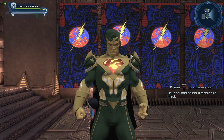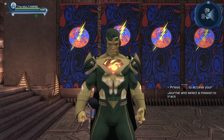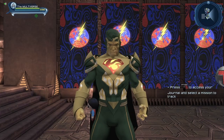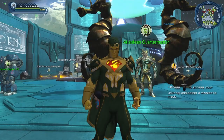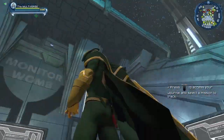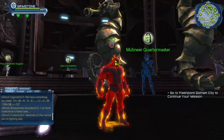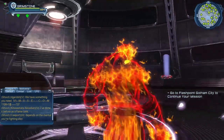You can already ask: where can you get this material? We already saw you can get it on the broker, but if you don't want to buy it there, you can purchase it from the summer seasonal vendors. There's a vendor in the Watchtower if you play a hero character, and there's a summer seasonal vendor in the Hall of Doom if you play a villain.